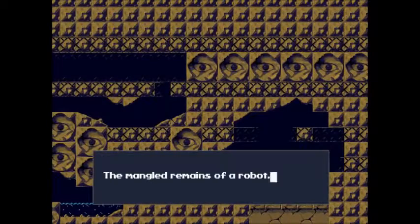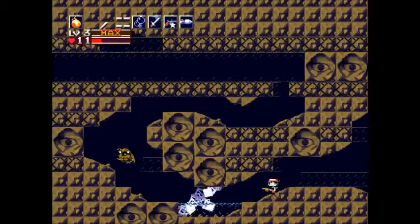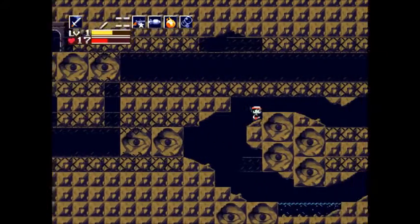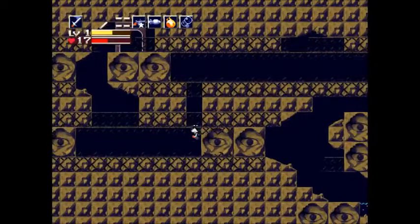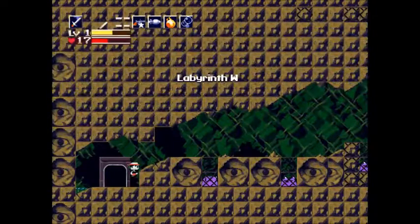Okay. Those are enemies — the mangled remains of a robot. You can one-hit kill them with the sword, even at level 1. It's amazing. And dang it, this music is so good. And dang it, this music is less good.